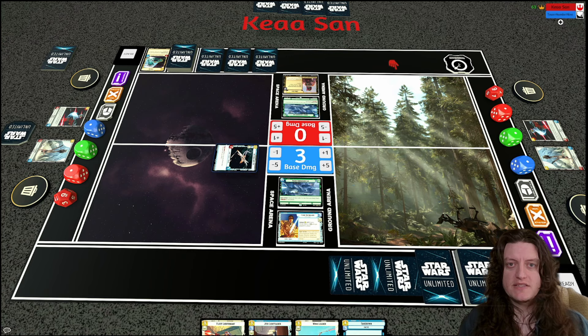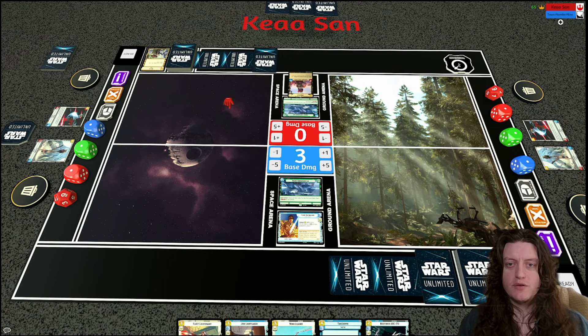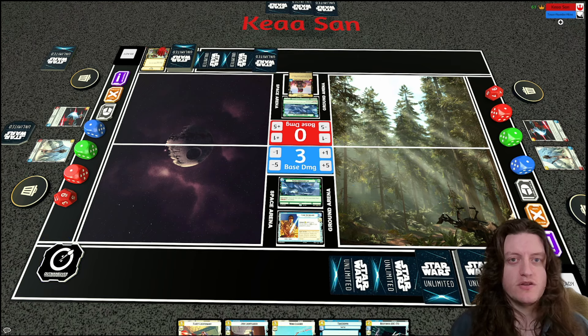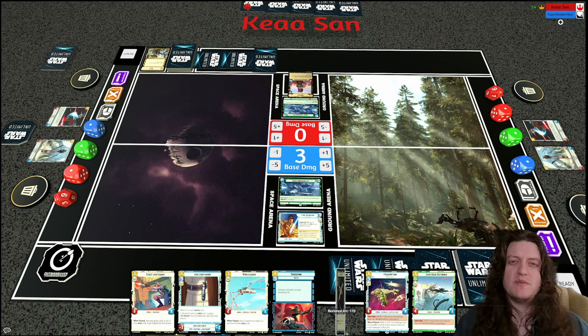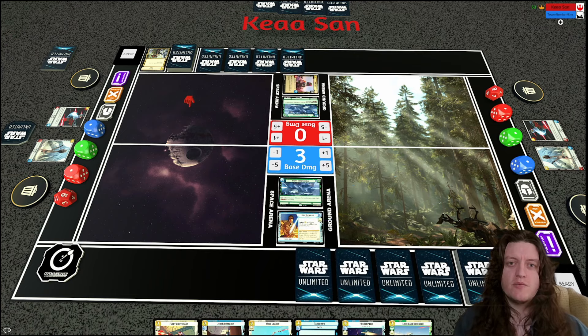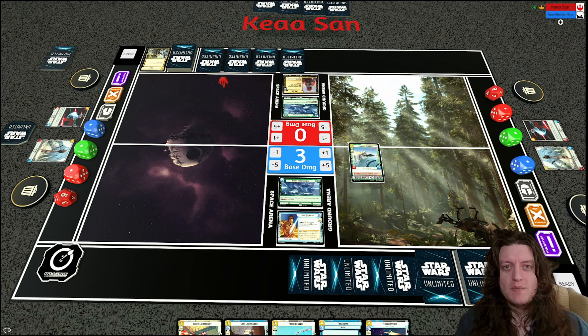I play a Restored ARC. My opponent thinks about taking initiative but ends up playing a Waylay. Since I didn't go for the Wing Leader play, I avoided a potential blowout from the Waylay countering a buffed Mon Mothma. Though if he had Waylayed her I'd honestly be fine — I could replay her and draw a card again. It might have been better to just go for the Wing Leader directly. Either way, I'm happy to trade and get Greedo off the field.